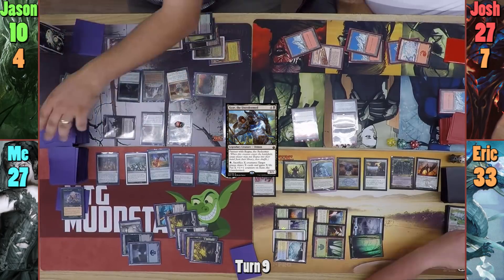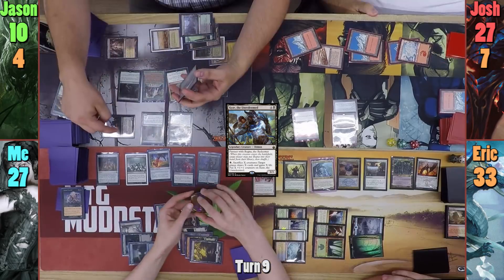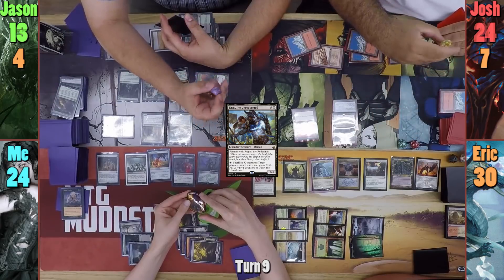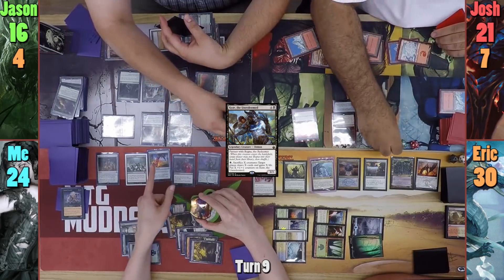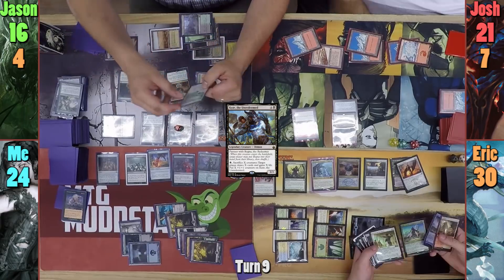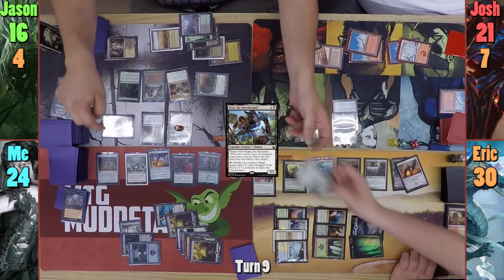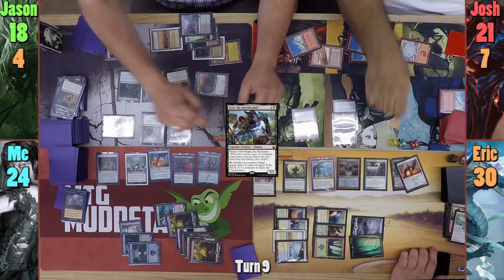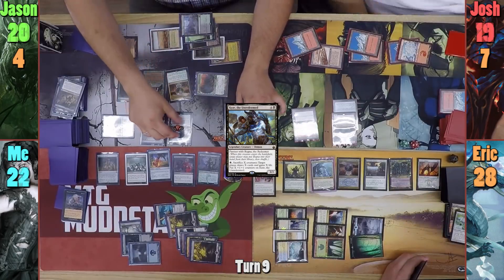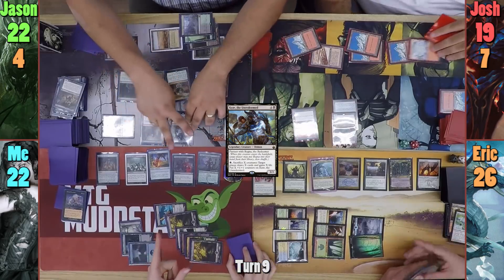This gives Jason 3 life, draws him 3 cards, and puts 3 +1/+1 counters on Kraj. He drains the table for 3 and gains 3 with the Cutthroat triggers, then puts all 3 Blood Artist triggers on Josh, draining him for 3 and gaining 3. The Clique then returns because of Persist, and Jason returns Erik's Wall of Shards. He then uses the 1 black floating to sacrifice the Clique and Wall once more, gaining 2 life, drawing 2 cards, and putting 2 more counters on Kraj. He also drains his opponents for 2 and gains 2 life, and then drains Erik for 2 and gains 2 with Blood Artist.